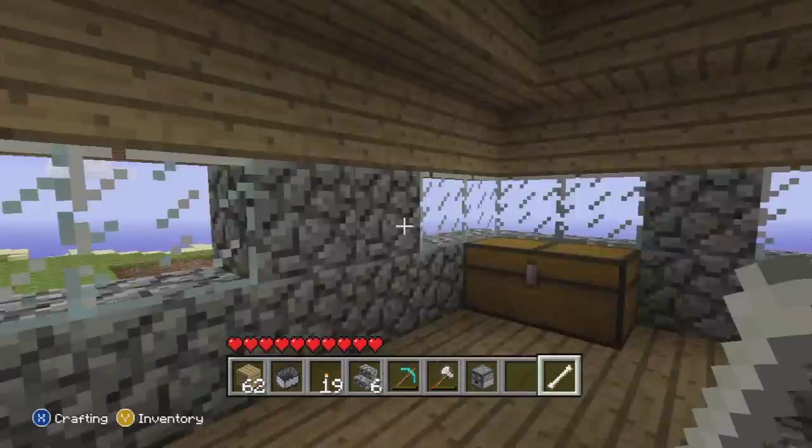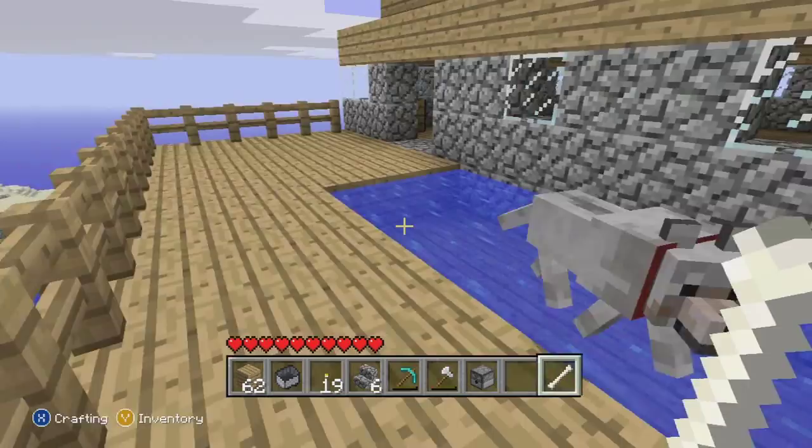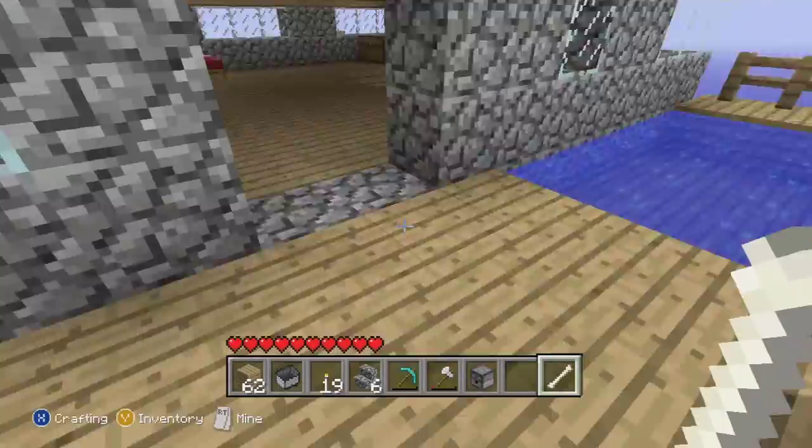I tried to get him up here but I didn't think there was a way, so I just left him down the ladder. And I hit him and he vanished and he ended up here, so it was kind of lucky. There's just like a little water kind of thing — I don't know what it is, I just put it there for the sake of it.